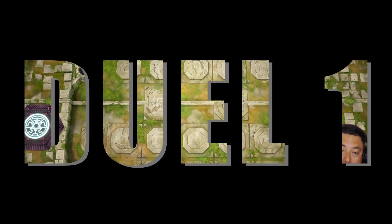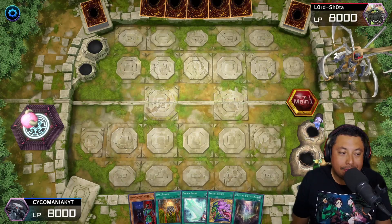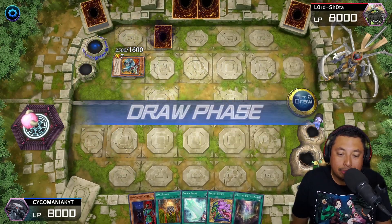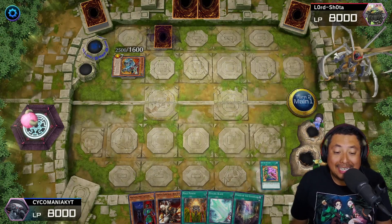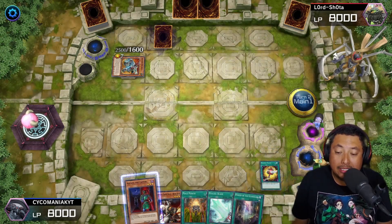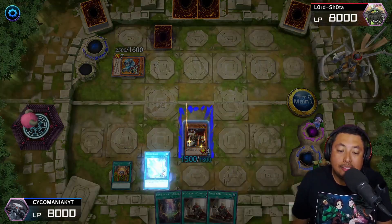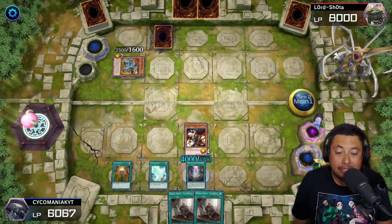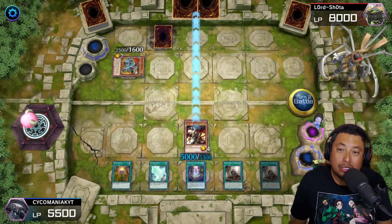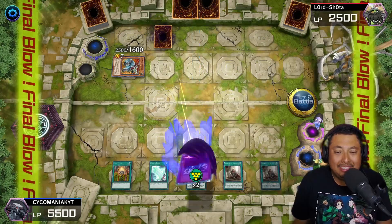For the first match, you definitely want to go second with this deck — let them do whatever they think they need to do so you can OTK them. That is a very weak board, we can get around that super easy. We have Mataza and the Bankey, so no matter what we have plays right here. We're gonna Magical Mallet, get that bad boy, and use the Bankey because of the extra attacks with equip spells. Noble Arms and Power of the Guardians — extremely broken. We put that face down to get more, and with Mage Power we attack for 5500.